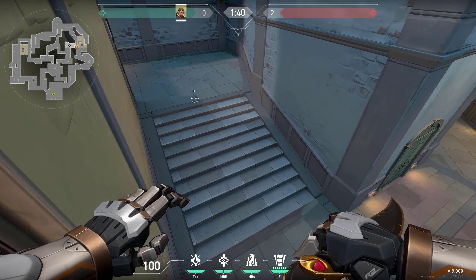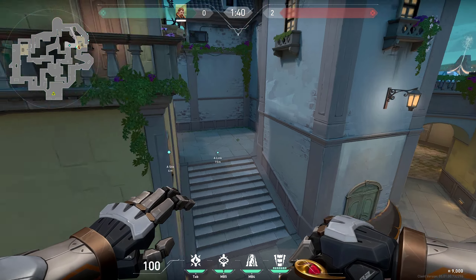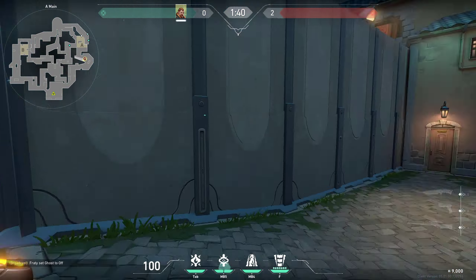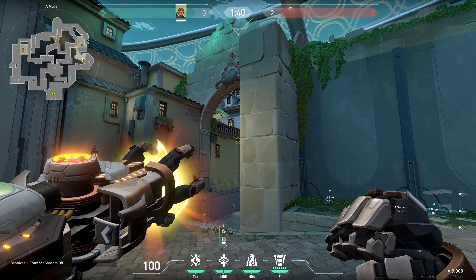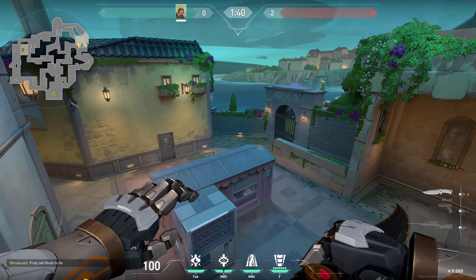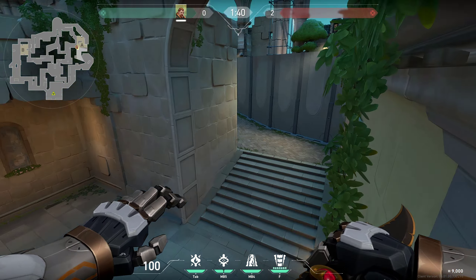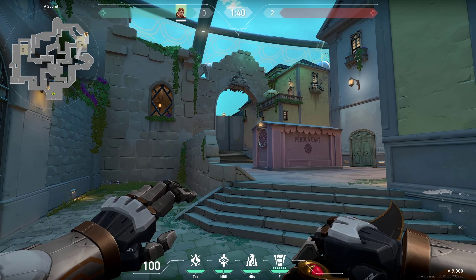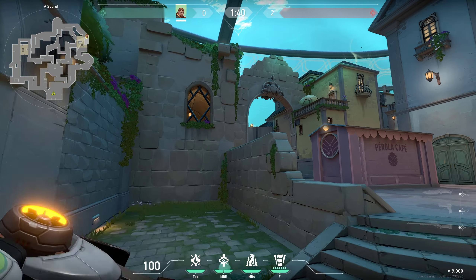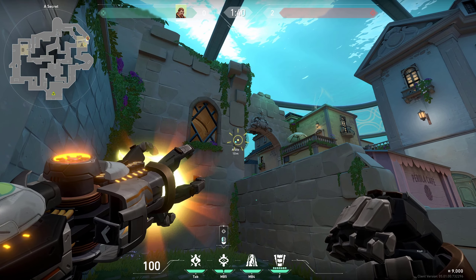Another way you can do this flash is by simply flashing through this corner like this — it's going to pop right here and blind anyone in link, secret, backside, and anywhere there. Just simply place your crosshair and do it as high as you can so that it would blind more of the B side and anyone in link.